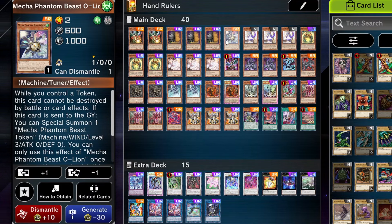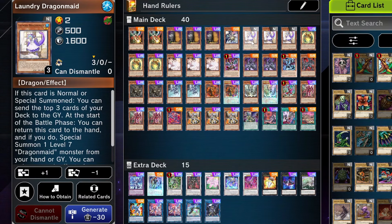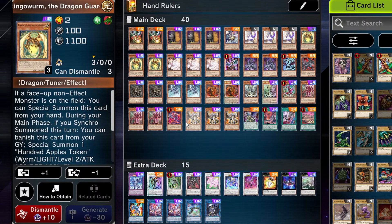Mecha Phantom Beast allows us to go into synchro plays. Even using a token that it summons to go into an additional synchro play is quite nice. Laundry Dragon Maid sends from the deck to the graveyard — it's the main bread and butter of the deck. Ringle Worm the Dragon Guard is important because it's a dragon level two tuner which allows us to go into synchro plays. We can banish it as fodder for dragon rulers. It's a light so it works with the bestial engine, and also has a graveyard effect where you can banish it and special summon a level two tuner token so you can still go into synchro plays. It's quite amazing, very versatile.